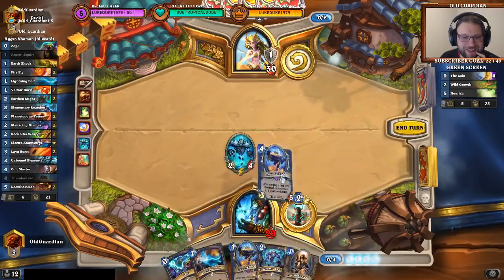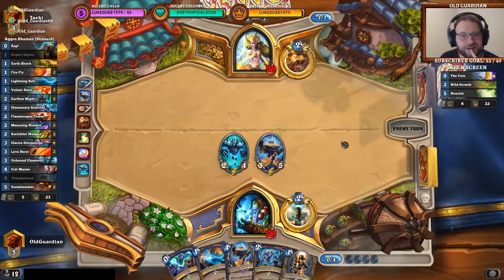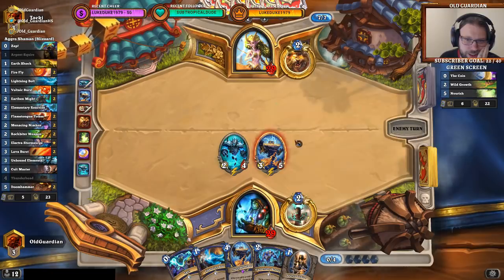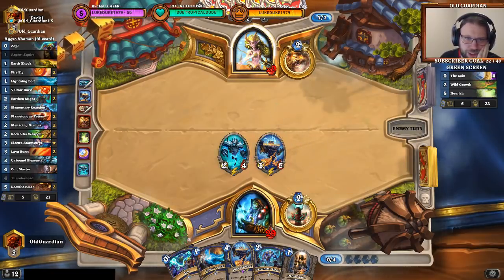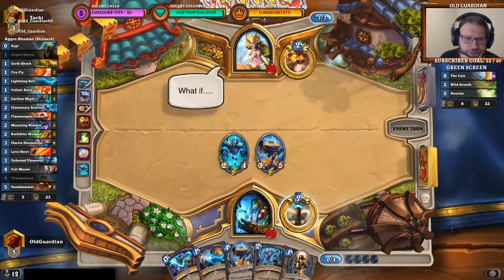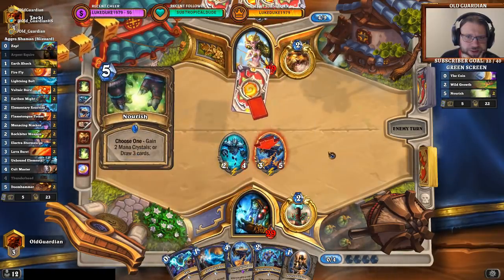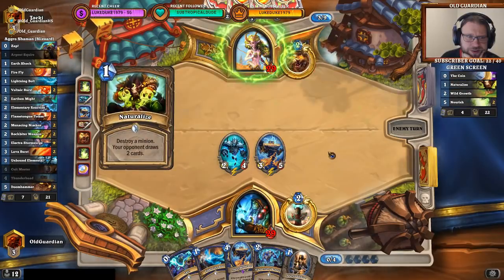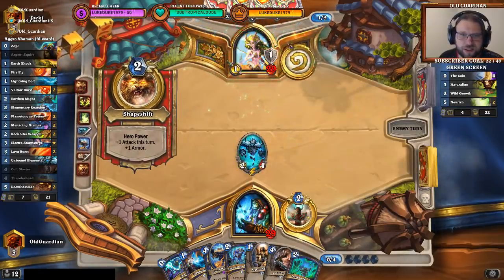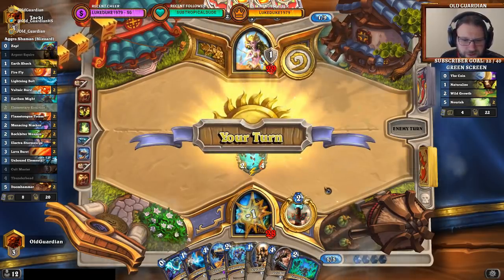I don't think I'm buffing the Unbound Elemental yet. I'm just going with the Thunderhead for now. This is potentially weak against Spreading Plague, but I could also sacrifice the Rush minions if he plays any minions of his own. Next turn maybe we have enough mana to draw a card. I definitely have removal pieces here. That indicates he has Ultimate Infestation in hand. There's no other play like this.